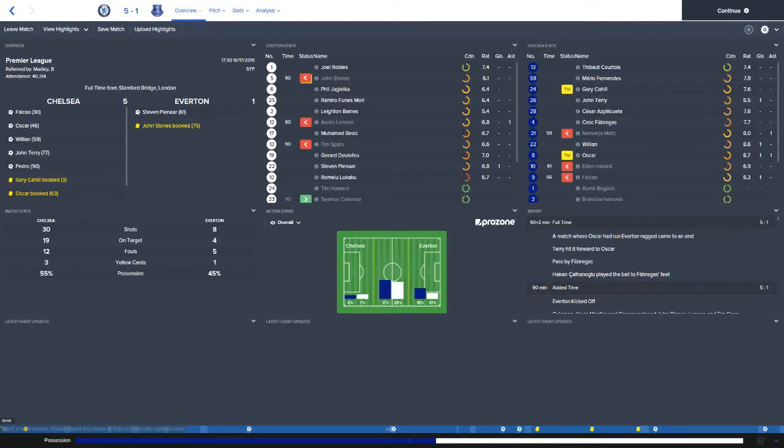Things went from bad to worse as we traveled to Stamford Bridge and got absolutely destroyed by Chelsea, losing 5-1. Falcao, Oscar, Willian, John Terry, and Pedro all scored for Chelsea. Our only goal scorer was the not-often-used Steven Paynard in the 61st minute. Chelsea had 30 shots, 19 on target, and Joel Robles made 15 saves — the reason for his 7.4 rating. The defense didn't help, as Stones, Jagielka, Funes Mori, and Baines all averaged no greater than a 6.4.